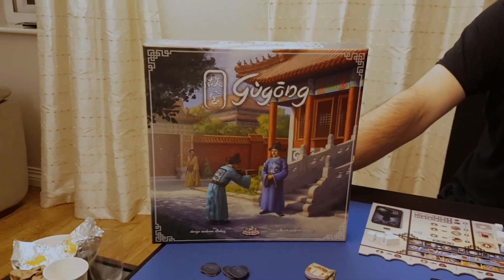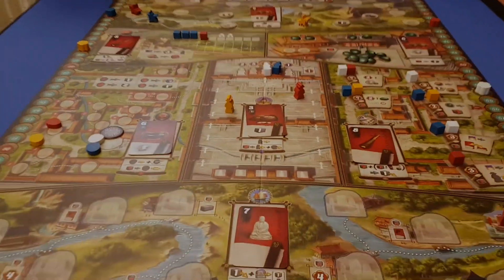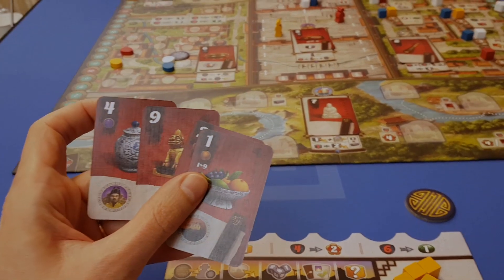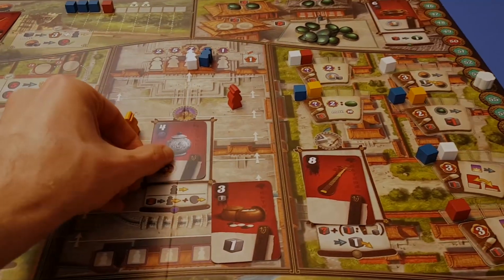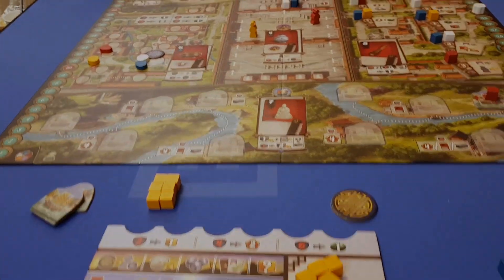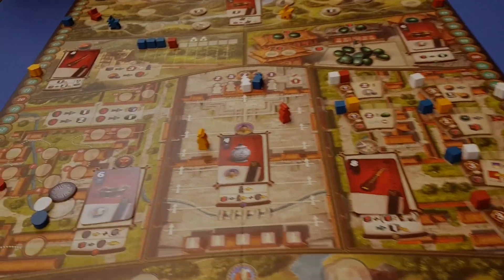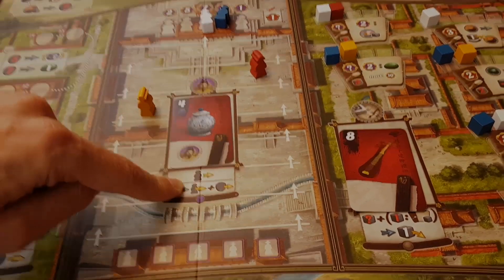Hi, my name is Jonathan Hicks and this evening I'm joined by Steve. We've just finished playing Gugong, which is a heavy euro. Let me just stand back and show you the board — there's an awful lot going on here. Essentially you're in China trying to gain points by taking actions in lots of different places. You have a hand of cards and when it's your turn you play one of these cards on an action space, but the number at the top left has to be bigger than the number where you place it. You place the card down and the old card goes into a discard pile. When you play a card you do two different actions: the action on the card first, and then the action of the location.